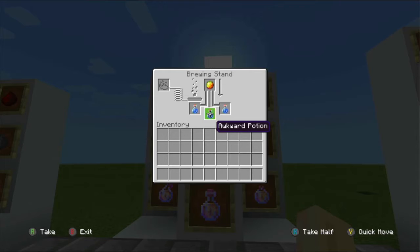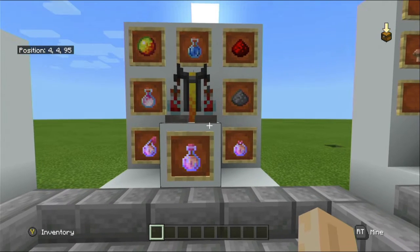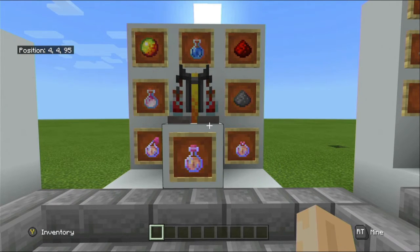To get magma cream you will either need to kill magma cubes in the Nether or combine blaze powder and a slime ball in the crafting grid. The fire resistance potion literally does what it says — it gives you immunity from all fire-related damage. You can also obtain fire resistance potions in all forms but the shortest length from bartering with piglins.